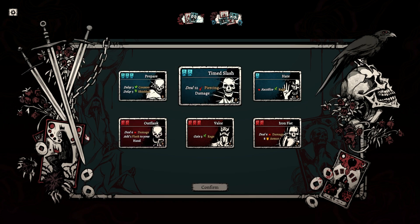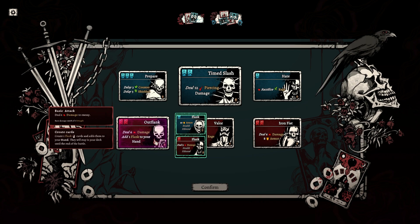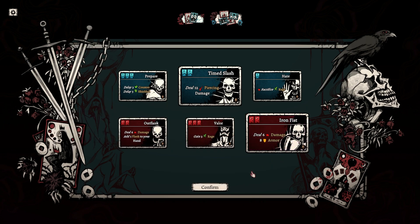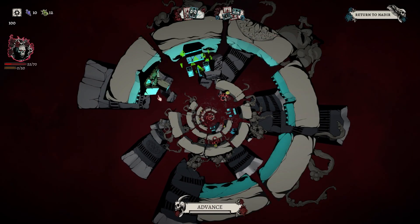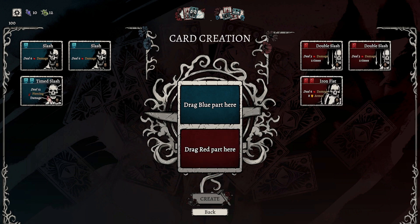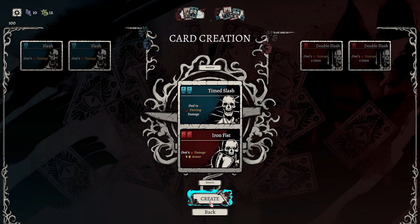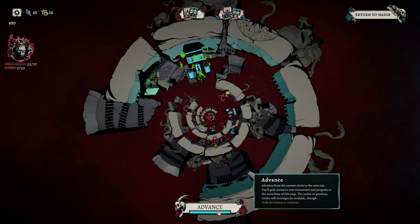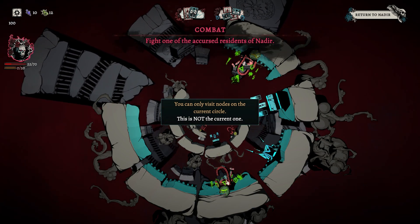It'll take a couple of runs before I really understand what I'm supposed to do well, but it's fine. What is Delay? Triggered during the redraw phase — interesting. Delay three counter and shielded is not the worst, but it requires three cards — that's tough. Time Slash — piercing damage is good. What is Flank? Stealth ethereal. Outflank would give us a bonus card — pretty good actually. We could do Prepare and Valor for a bunch of rage and shielded, or Outflank, or Iron Fist. I like the idea of Iron Fist.